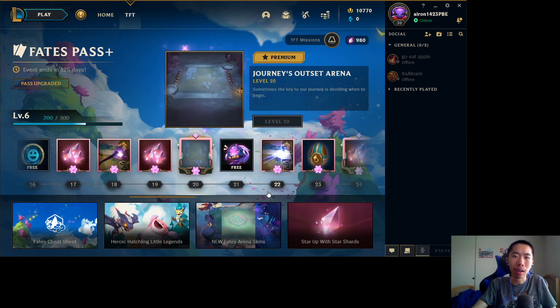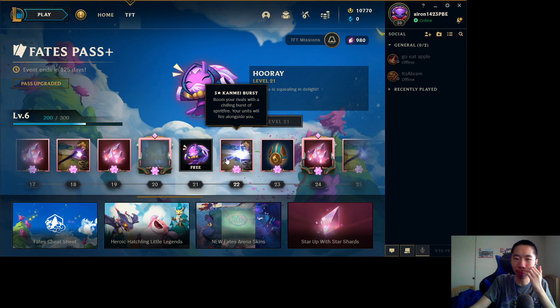This boom looks really cool. The Journeys Outside arena — I like the design of the new map skins, the new Fates arena skins, because they react to everything happening in your game, which is pretty cool. I don't know if that's the same case with the Fates Pass version, but it still looks kind of bland compared to the full arena skins.